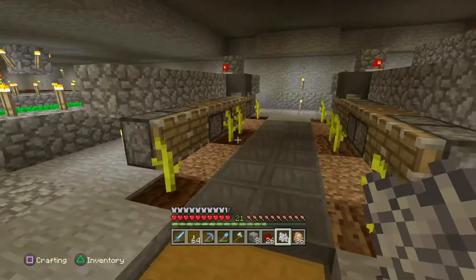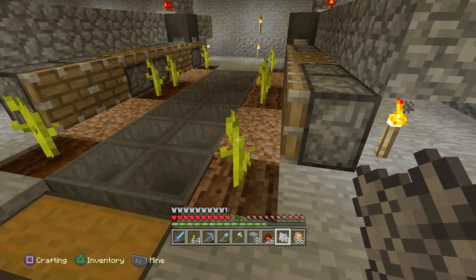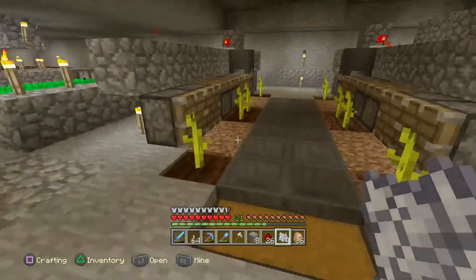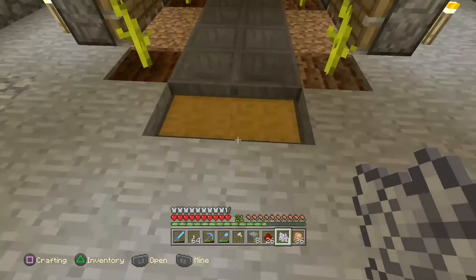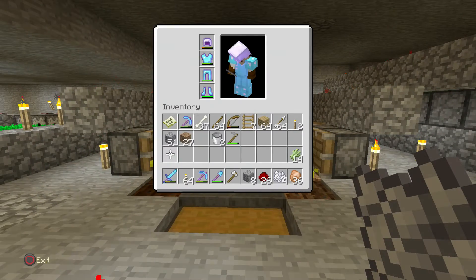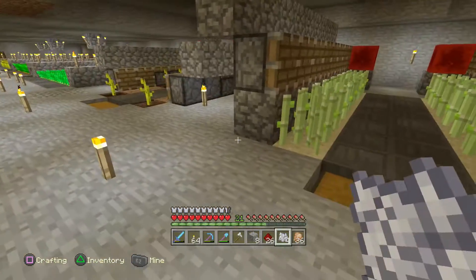The melons will be for potions as well. The pumpkins — just for collecting. Once I get a double chest of pumpkins I'll probably stop growing them and just put melons over there. They really look the same — I don't know how you tell the difference. I did plant pumpkins right? Yeah, because I only had four of each.